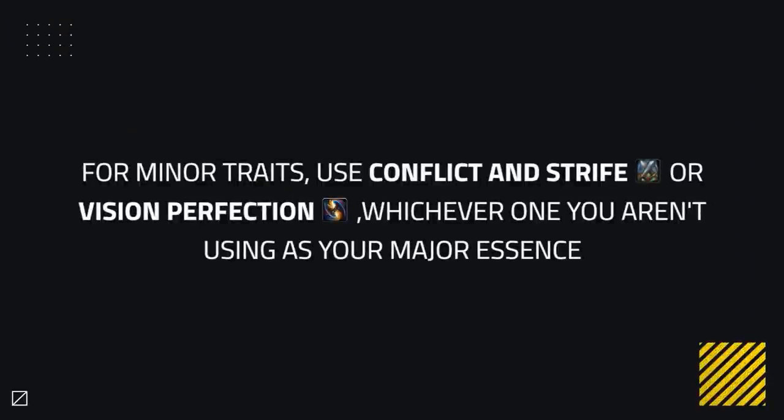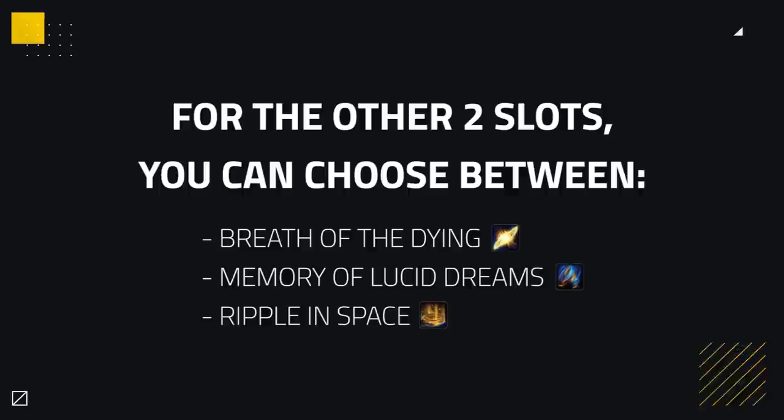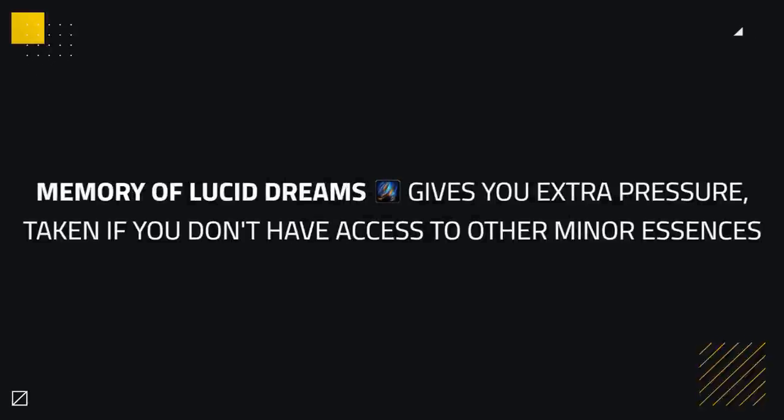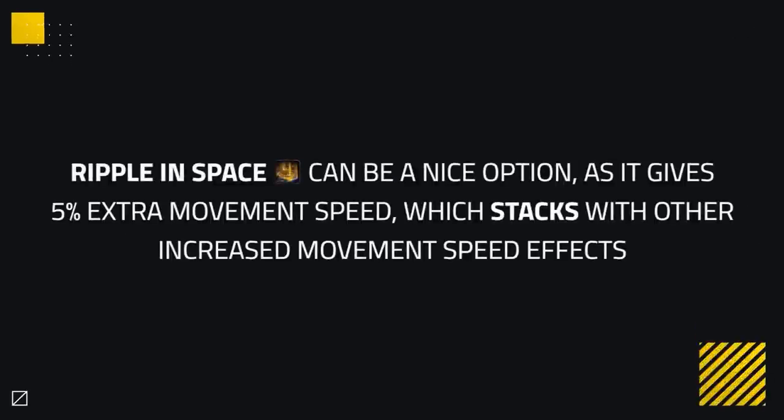As for your minor traits, one slot should be Conflict and Strife or Vision of Perfection, depending on whichever one you aren't using in your major essence slot. For the other two minor slots, you can choose between Breath of the Dying, Memory of Lucid Dreams, and Ripple in Space minors. At rank 3, Breath of the Dying is a powerful choice giving you increased damage throughout your arena games. Memory of Lucid Dreams is also a good choice, giving you a solid amount of extra pressure, taken if you don't have access to other minor slots.